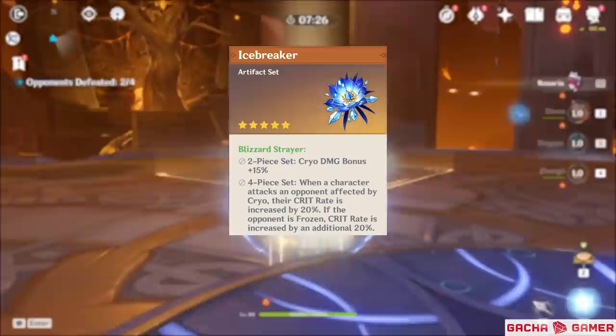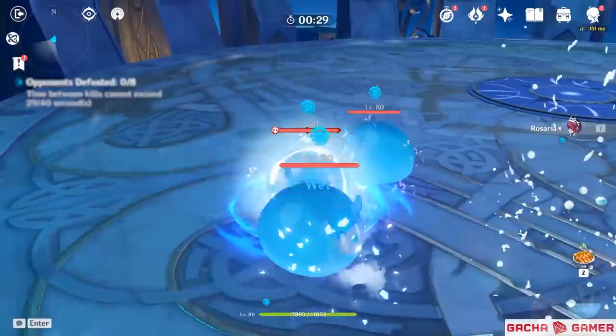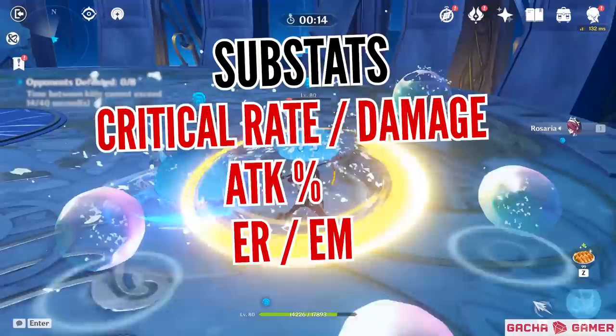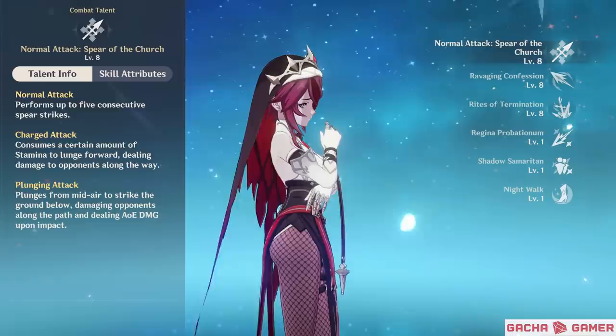Splitting into 2 sets is the most realistic situation you'll end up with, and a combination of Noblesse Oblige and Blizzard Strayer is the superb choice for a cryo support build. For artifact main stats, go with attack percentage on Sands, physical or cryo damage bonus on Goblet depending on your build, and critical rate or damage on Circlet. For substats, critical rate and damage lead, attack percentage is second priority, while Energy Recharge or Elemental Mastery remain third depending on whether you want more bursts or bigger melt reaction damage.